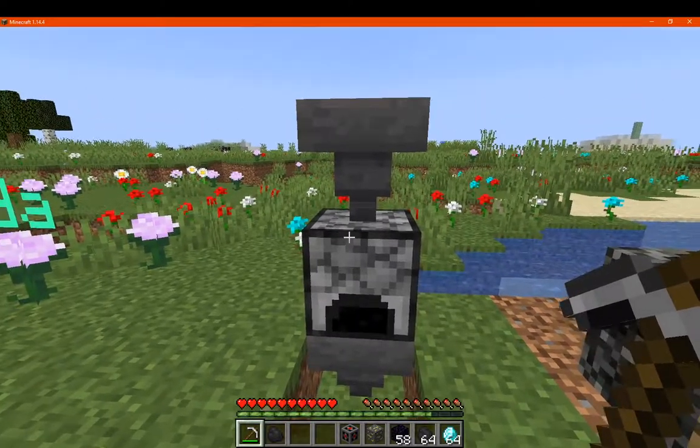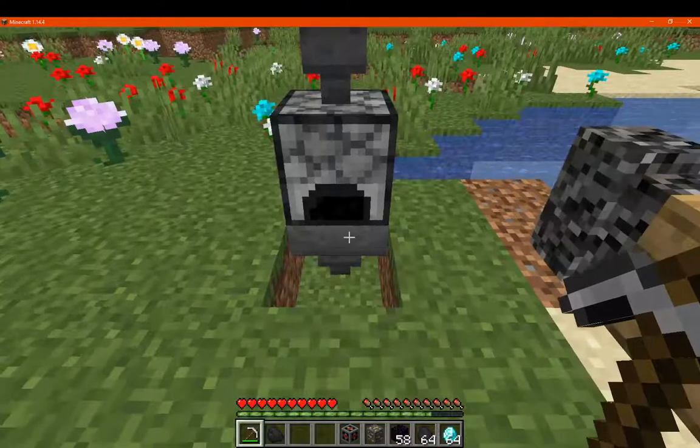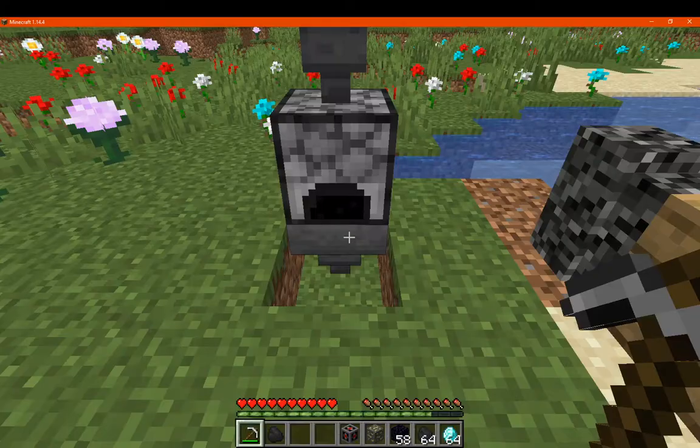A quick note when using it is that you can't have a hopper put a block of coal in here, and you can't have anything output from it either.